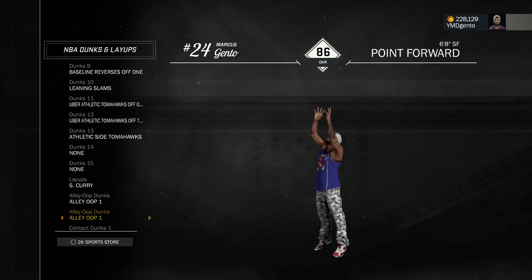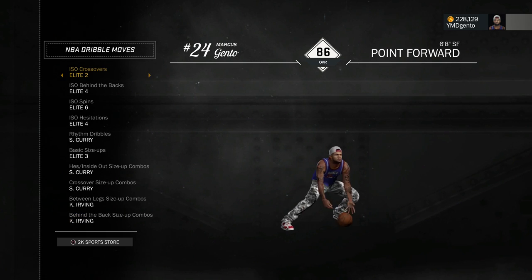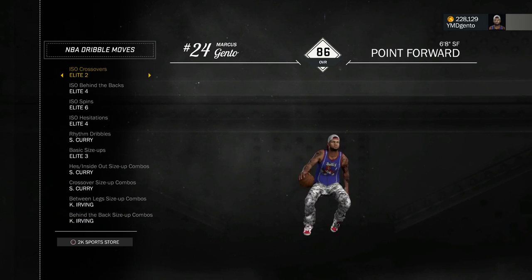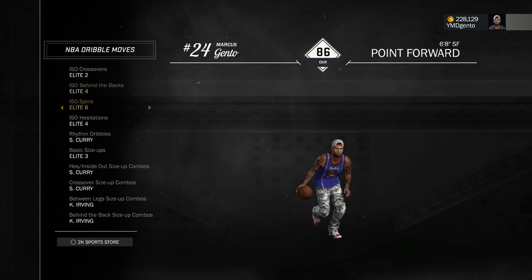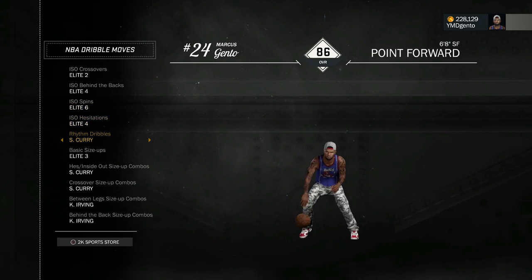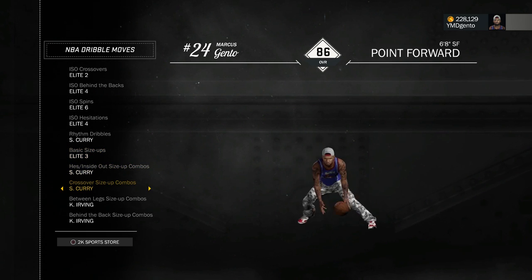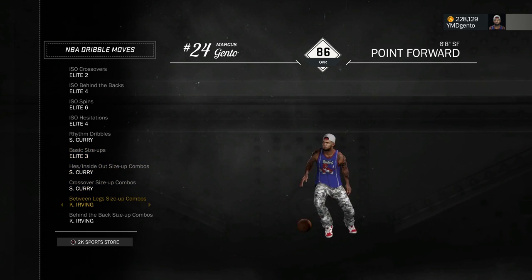You can only get two alley-oop dunks no matter what your dunk rating is — or maybe they might change that. For the dribble moves, I'm a point forward, so you know I'm coming for them ankles. I'ma try to send somebody to the hardware, try to cue in that music when I break somebody off. I have a mixture of Steph Currys, some Elites, and some Kyrie Irvings.